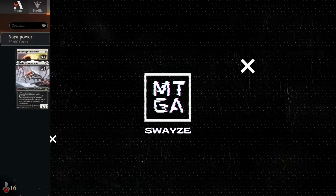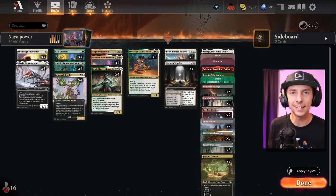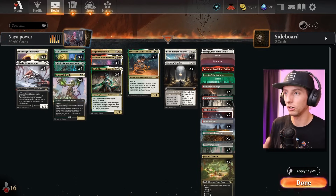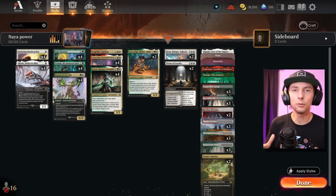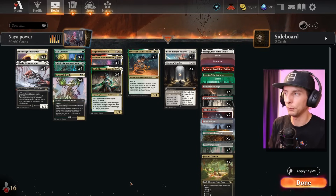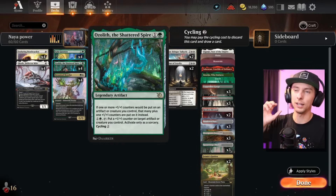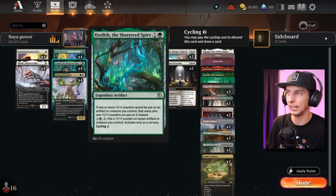Today we're taking a look at some brand new cards that will take the +1/+1 counters and backup game plan to a whole new level. Today's deck is called Naya Power because we're going to be scaling small creatures early on into double-digit power and toughness very quickly. It's a simple game plan centered around a big Ozolith strategy where we double up on all the +1/+1 counters our creatures are getting.